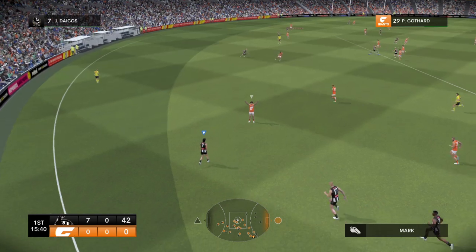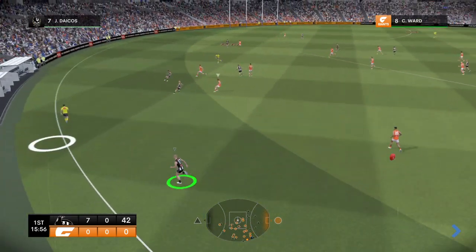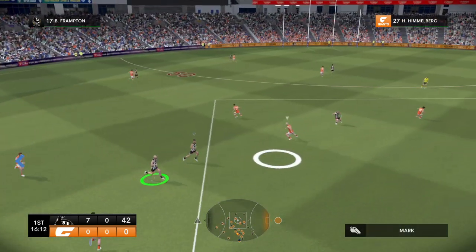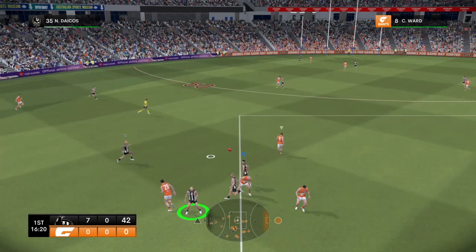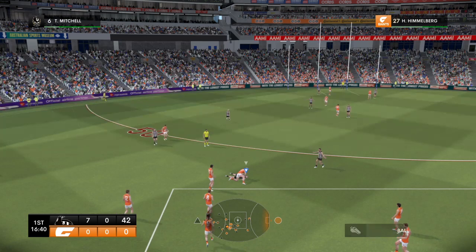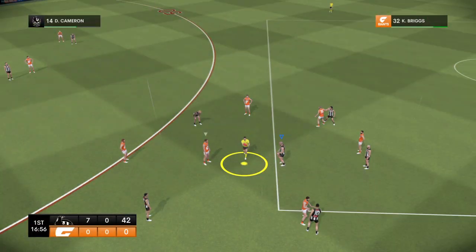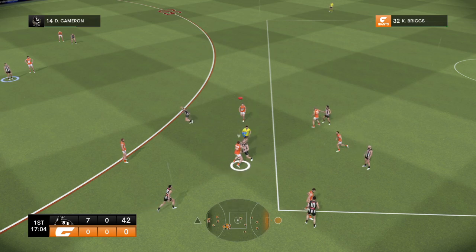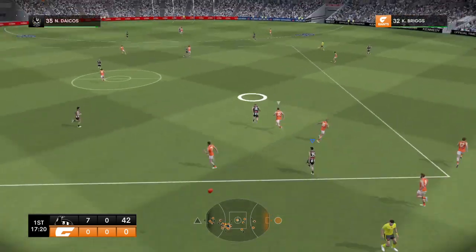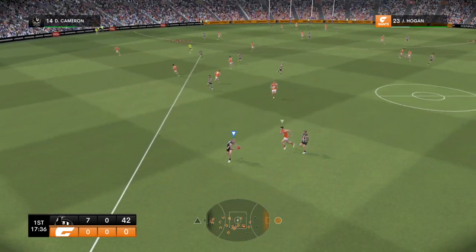Dacos. The Pies look well drilled. Frampton with a chance to run — what a first quarter they're having. No one can mark. Dugowie. Mitchell — solid tackle. Their appeals have fallen on deaf ears. Cameron wins the hit out. Dacos — a goal scoring opportunity, may have gone begging there. You can't question his commitment. Navigated the traffic.